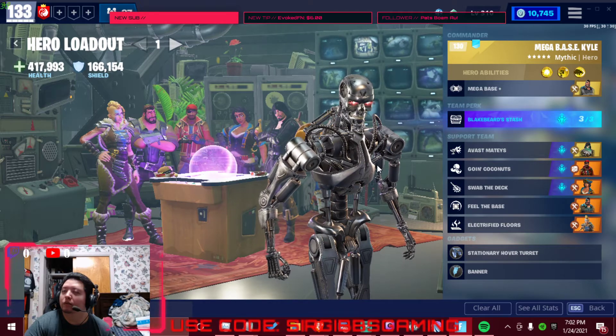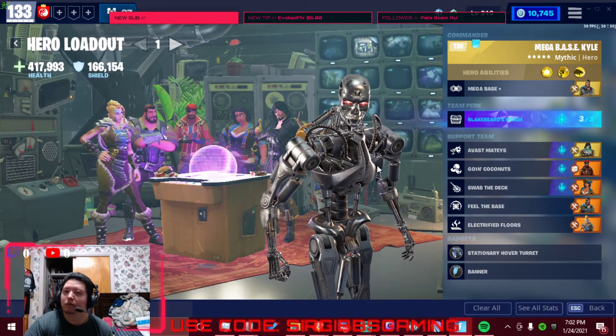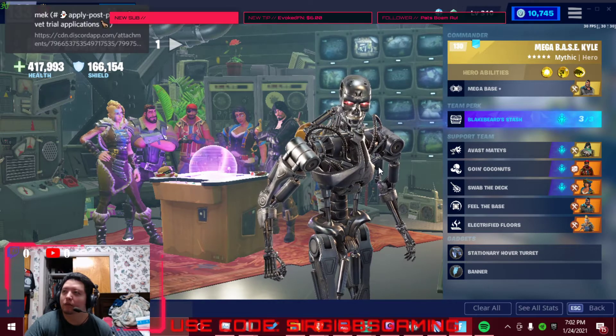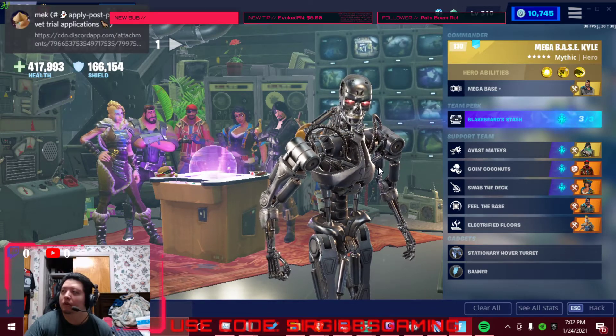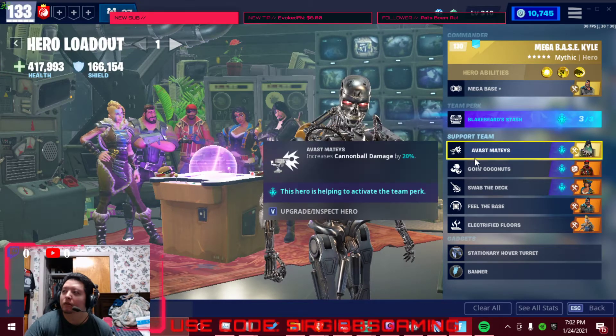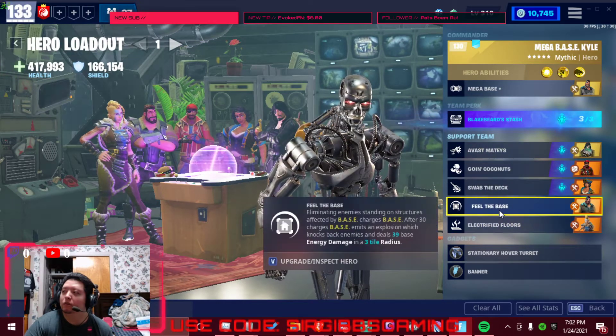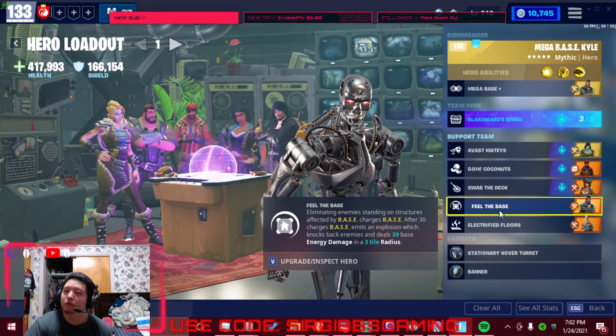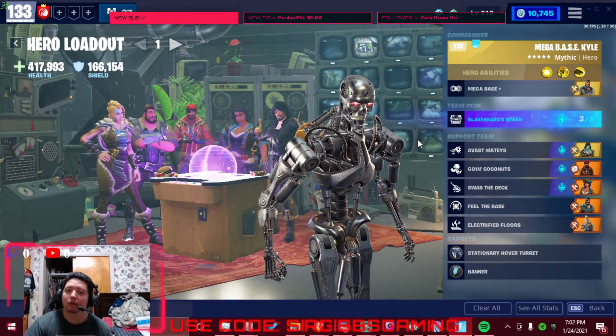The new Ventures mode has eliminations that do additional elemental buffs and damages. So I was thinking a Megabase with Blackbeard and electric floors filling the base would be very good for just doing AFK stuff.